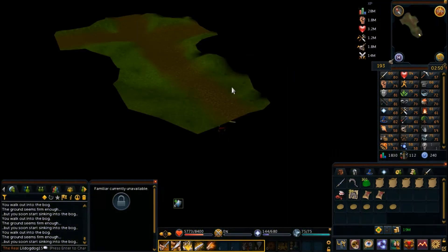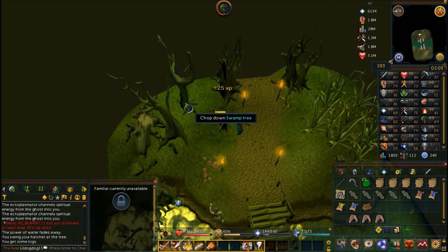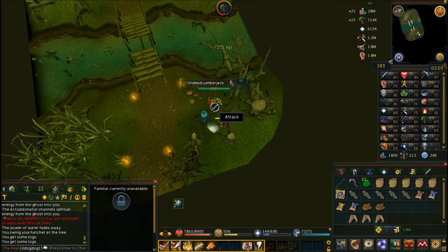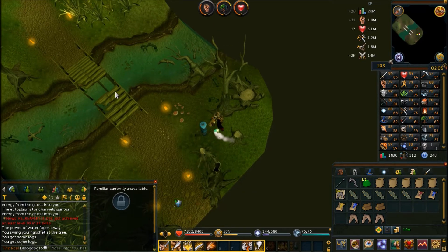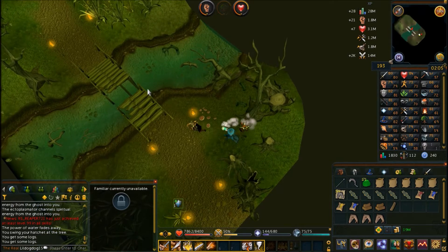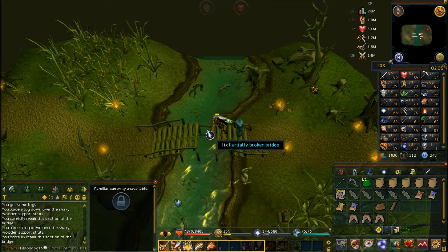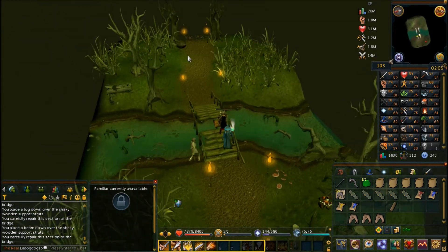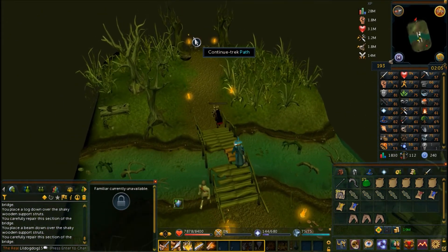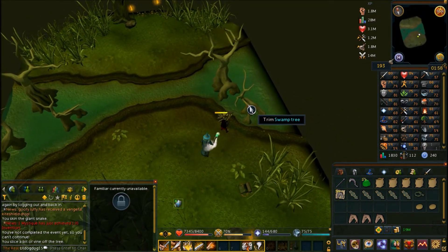This is the bridge puzzle — you spawn in and see a broken bridge. You have the option to chop down three trees or fight the undead lumberjacks that spawn; they drop parts of the lumberjack set. You can pick up the planks they drop, chop down the trees, or a combination of both, then fix the broken bridge. You need three items total — any mix — and just continue clicking the bridge until you place the third one.